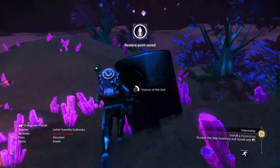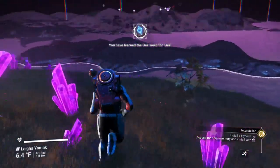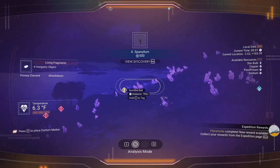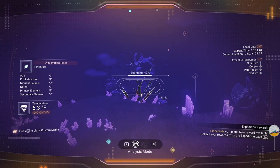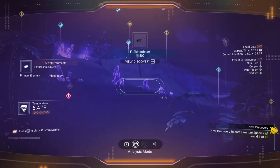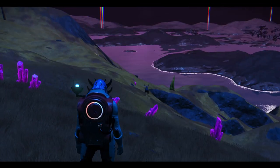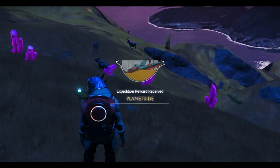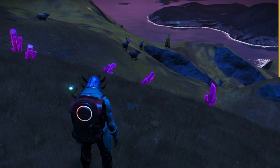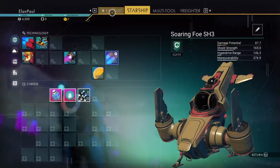Looks like we can get some words while we're here. We got one Gek word — that's nice. Scan everything: scan your plants, scan your trees. Let's scan some flying creatures too. There are ten creatures on this planet. We've already got the planet side. Let's get our milestone reward real quick — creature pellets, powerful mining beam upgrade, and hyperdrive plans. We need chromatic metal and five microprocessors to build the hyperdrive, which we'll get from the space station.